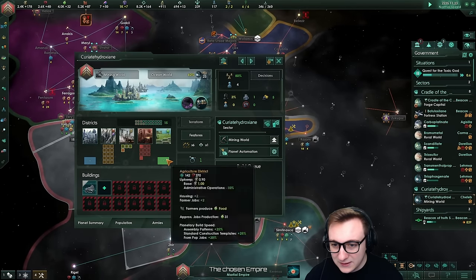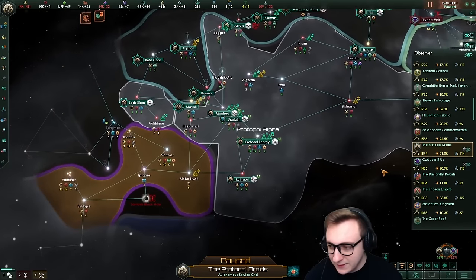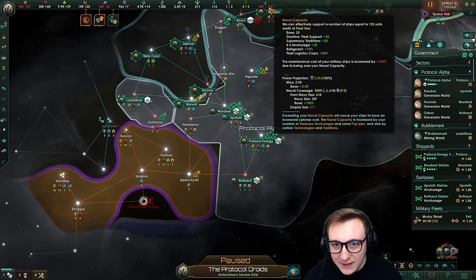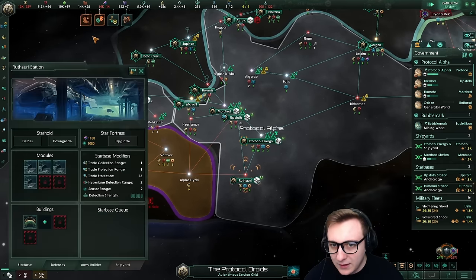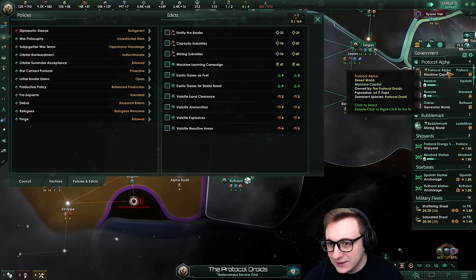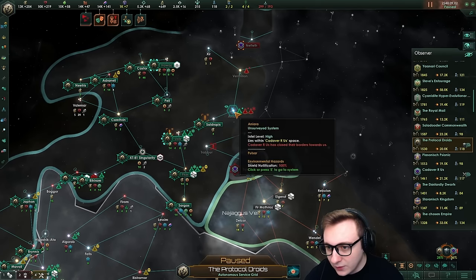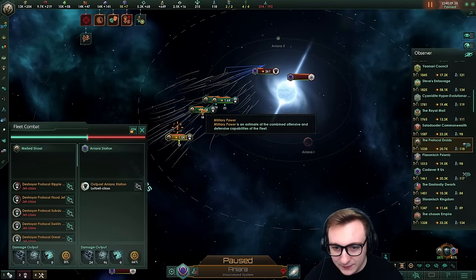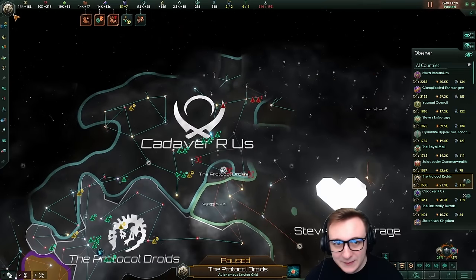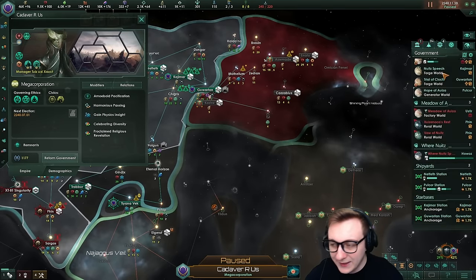Some planets do actually have minerals but no city district or food. I'm deeply confused. 40 years in, we have a war - Protocol Droids versus Cadaver, 21k on each side. The AI are spamming ships when they're way over their naval cap, but they have lots of alloys and energy. They're going supremacy and executive vigor like every single other AI, and not using any edicts. Protocol Droids have death stacked with corvettes running missiles. But again the war goal is just humiliation - they have max influence and could have claimed them. I'm deeply confused, and there's no sign of any megacorp actions either.